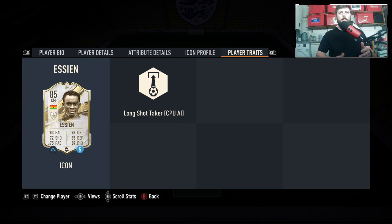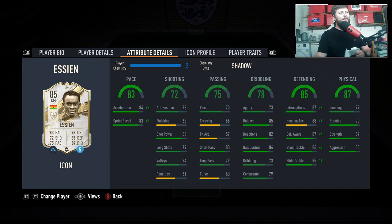5-10, high-high. We've got no traits on him unfortunately, and we're going to be whacking that shadow on him to give him 91 pace and 92 defending. Not too fussed about his shooting too much, an okay amount of short passing, decent dribbling for a center mid that's 85, a great amount of defending which obviously goes up with the shadow, and a beautiful amount of physical. This card is going to be heightened even more with the new gen because of that lengthy meta.